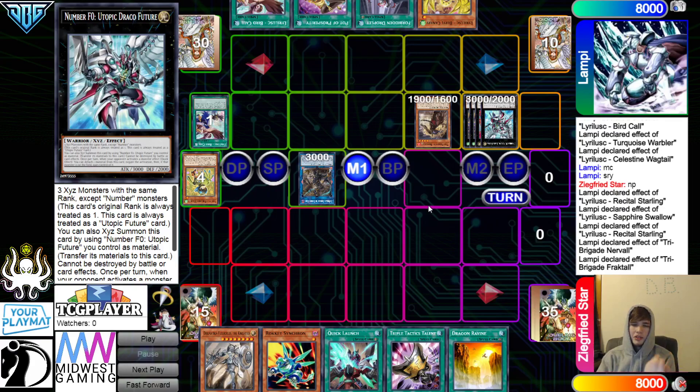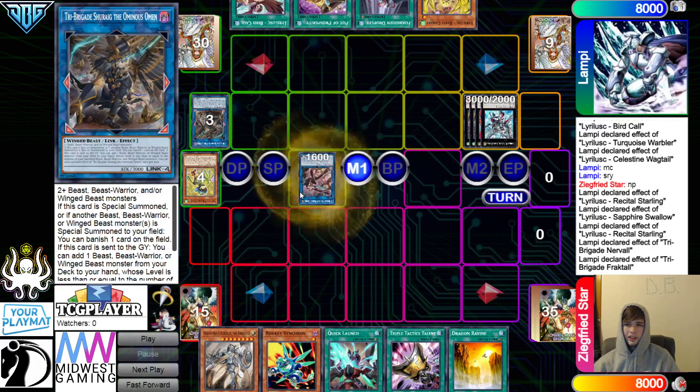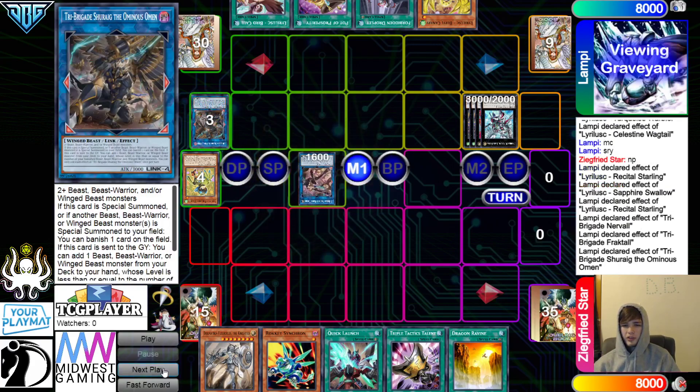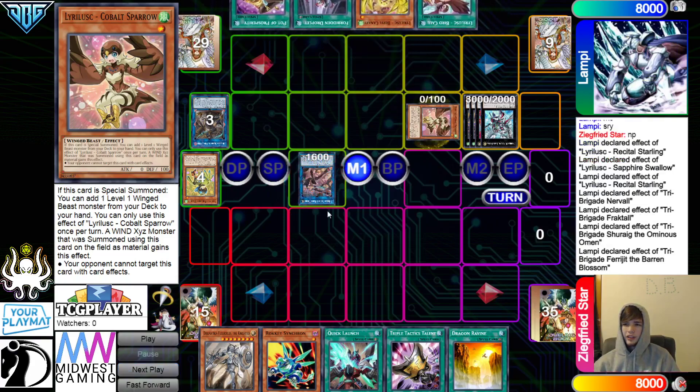D.D. Crow, Gamma just wouldn't matter. You would just D.D. Crow before. So fair enough — I don't think they played it super bad or anything. Go for Blossom. Omen effect, Omen will go search out the Sparrow. They're going to effect the Summon out Sparrow.